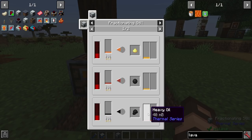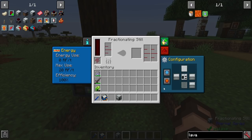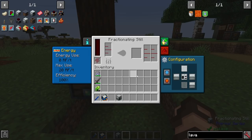As usual with most machines, you have augmentation slots, redstone control, and configuration for inputs and outputs. Over here are the liquids coming into it which you'll be distilling; this is for solids; and this is for one or both of the liquids that may result. You can have the fractionating still connect to the neighboring arboreal extractors — set it to input on the side facing one extractor and on the back facing the other. Turn auto-input on, or this will never fill up. Now it has 600 resin, which is enough for it to run three cycles at least.